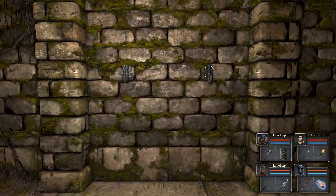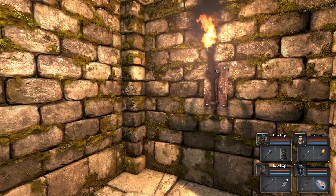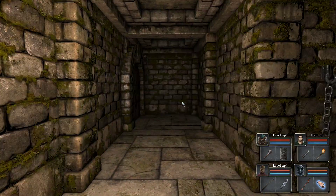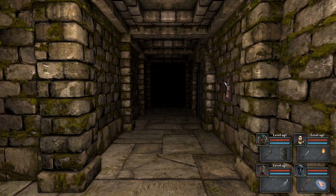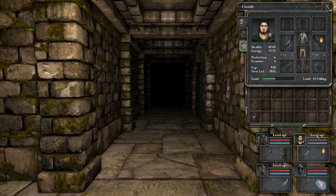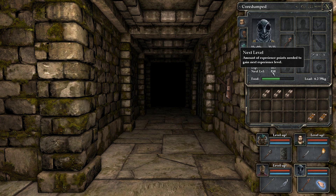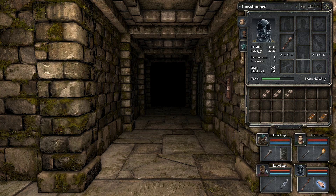We have a locked door, some hooks that do nothing, and a lever. So I'm coming back here because I think that for now this is where we're gonna stop. I want to think about the level ups in the next episode, then proceed after actually leveling up. I don't know if experience points continue to pile on while you don't level up — they probably do, every game does this, but since you never know.